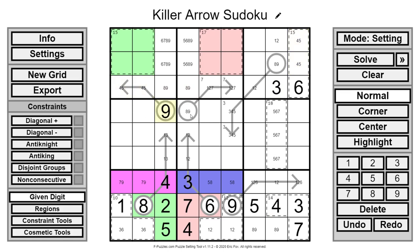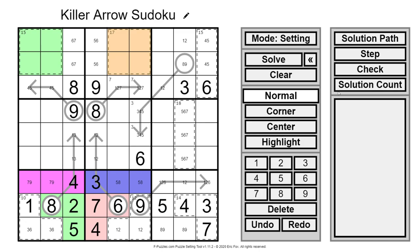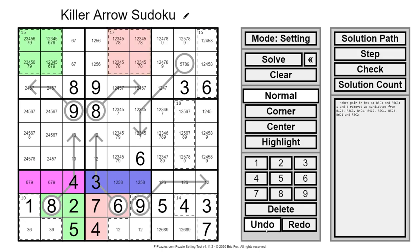This is a 9, this is an 8, this is an 8, this is a 9. Getting rid of all those 8s and 9s — I believe this is forced to be a 7. This site is fpuzzles.com by Eric Fox. One really nice thing when setting is you can do a solution count, which pops up and tells you how many possible solutions remain.